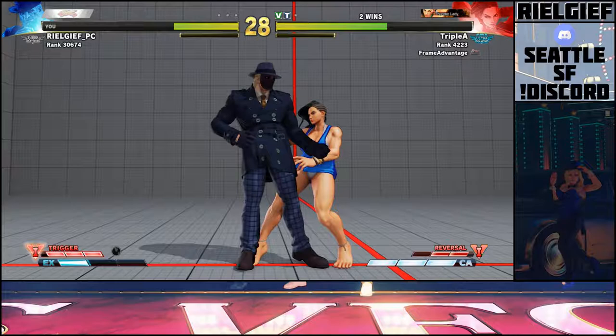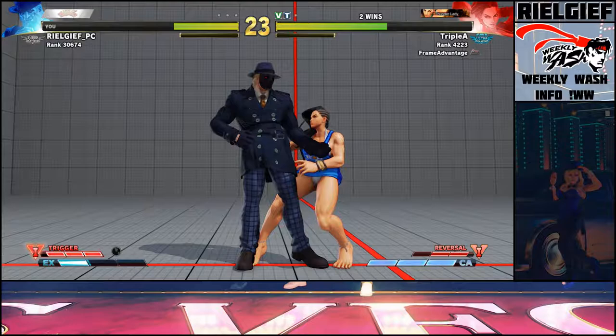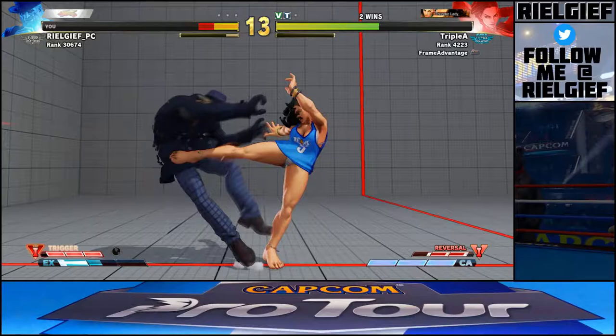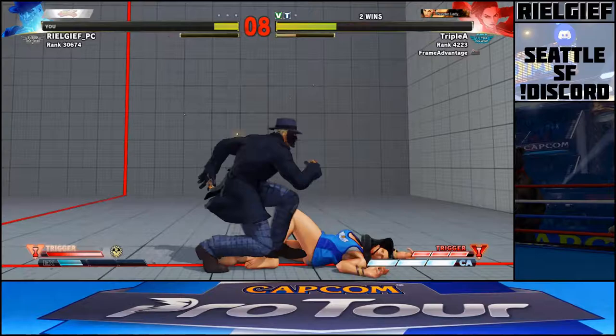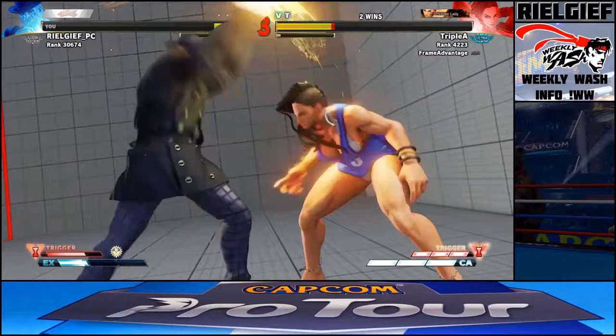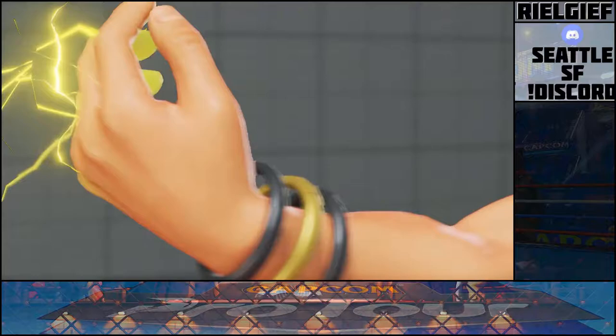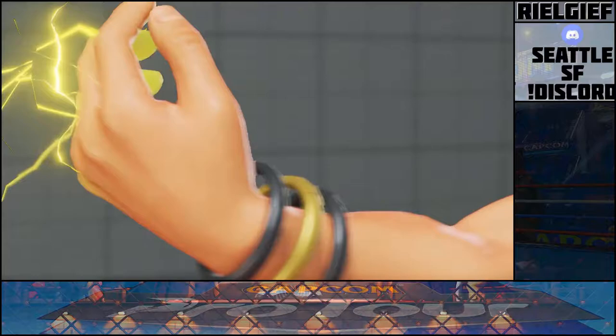What you can also try is walking back to completely escape the pressure. Every Laura player does the fake fireball stuff differently, so there's that to consider. The next thing to go into is fireball Oki.